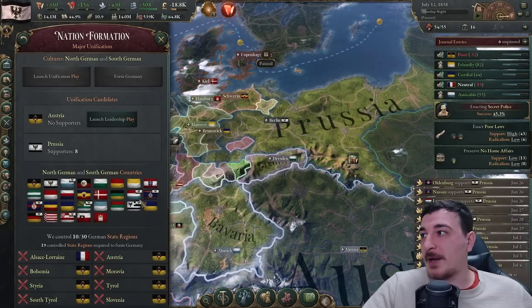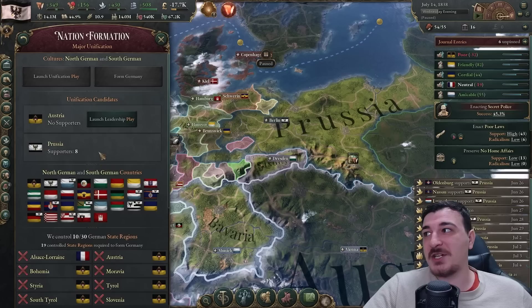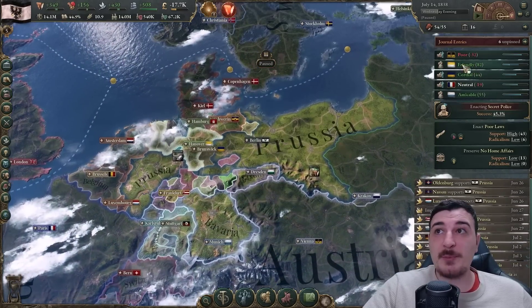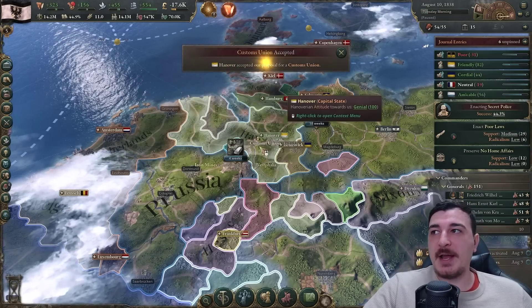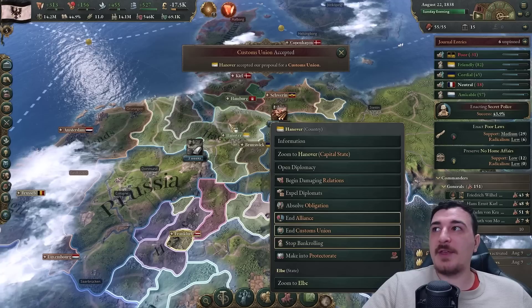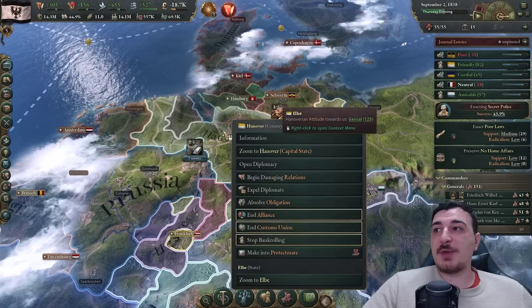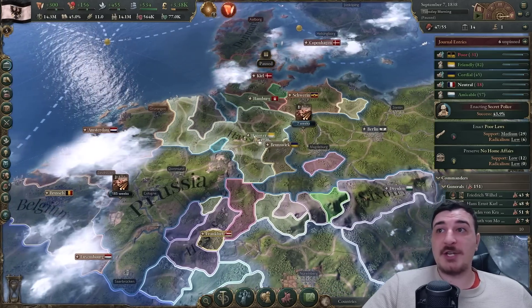Check out the amount of nations that already support us - most nations are supporting us and nobody is supporting Austria yet. After we launch the leadership play, everybody will support us including the Austrians once we improve relations. We're now inviting Hanover to our customs union since we have the relations for it, and they accept. We can now actually confederate with Hanover - with the alliance and everything else we have really high chance of that happening.